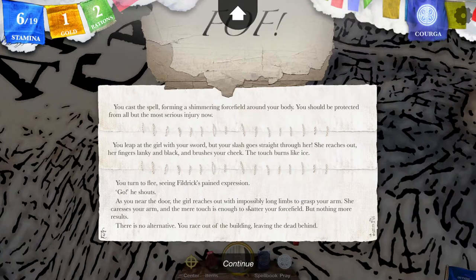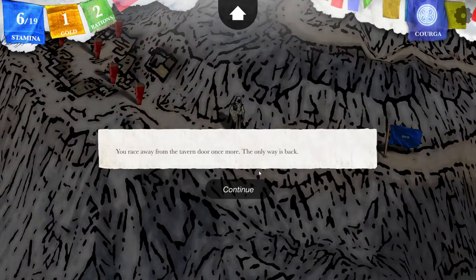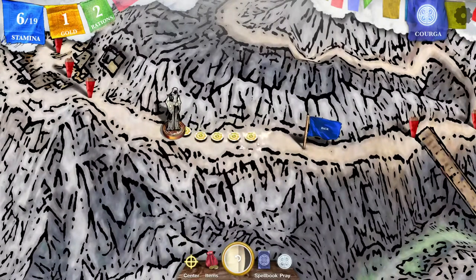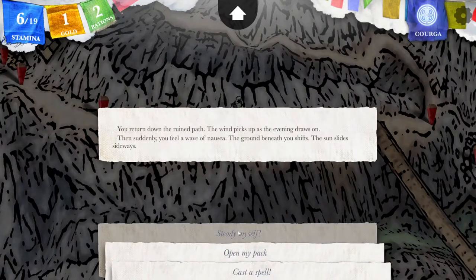If I had said I don't trust her, I think she would have gone straight for the attack — but he might have had some force against her. You race away from the tavern once more. The only way is back, and I'm not going there again any time soon. You return down the ruined path. The wind picks up as the evening draws on. Then suddenly you feel a wave of nausea — the ground beneath you shifts and the sun slides sideways.